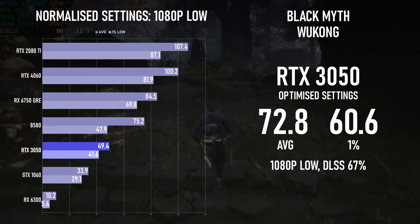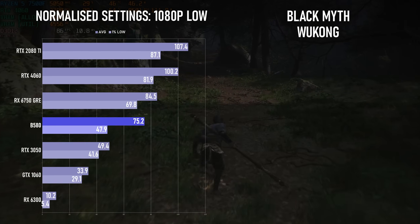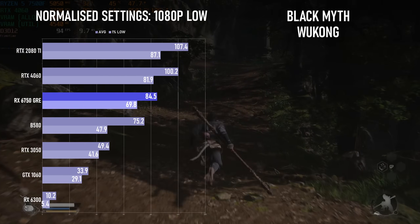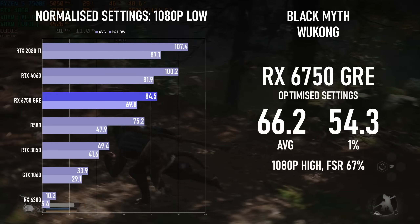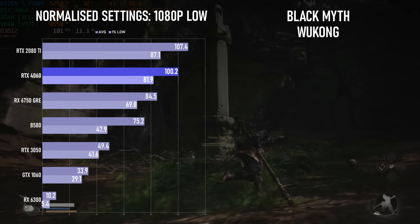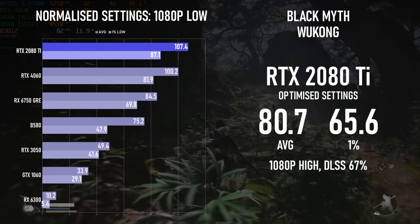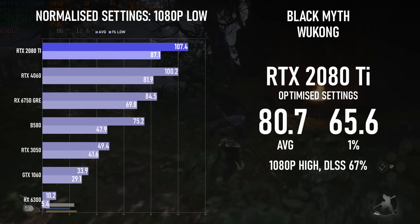The B580 represents the lowest card tested that can actually play the game at reasonable frame rates without triggering a seizure, capable of 60fps at 1080p high with 40% XESS upscaling. The GRE can handle lower amounts of upscaling, achieving more frames at 67% of 1080p, though of course this is FSR rather than XESS, so it might not actually look all that much better. The 4060 and 2080 Ti are a close race at 1080p low, and at high with 67% DLSS they're virtually tied. The extra VRAM of the Turing card might make it more desirable at some combination of quality settings, but neither GPU is a good choice for path tracing.